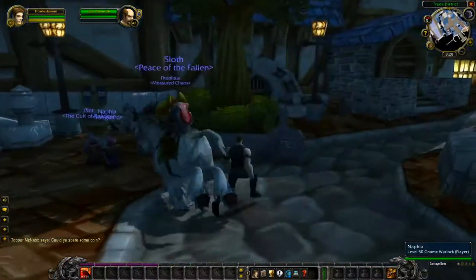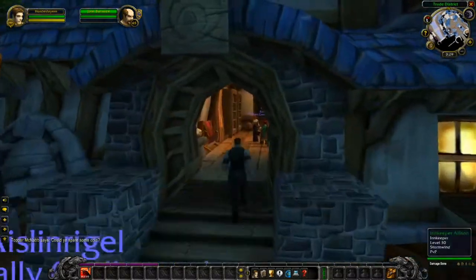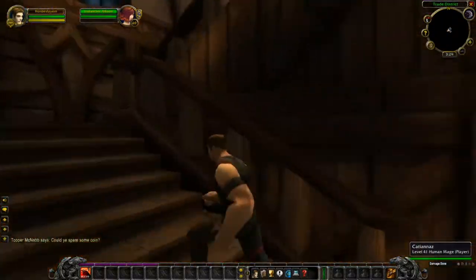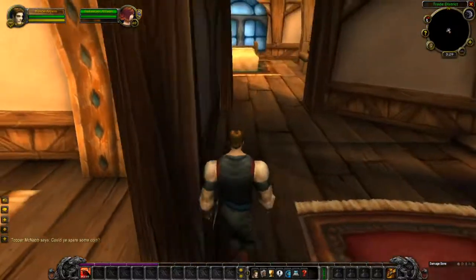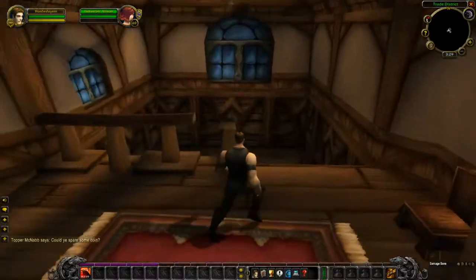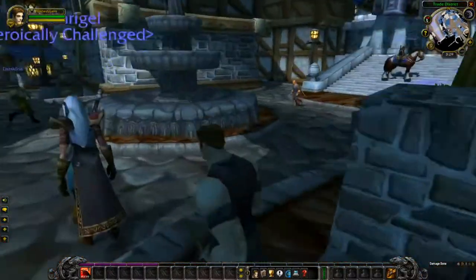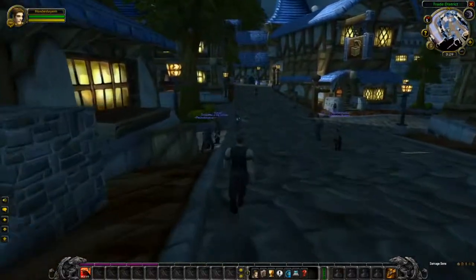Now we're heading inside the Gilded Rose inn. There's an innkeeper here — if you want to set your hearthstone, you can do it here. Upstairs there's nothing except beds. So yeah, nothing here except the innkeeper. If you want to set your hearthstone, talk to this NPC.